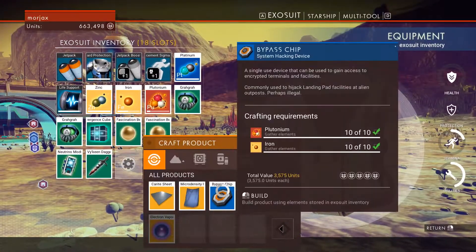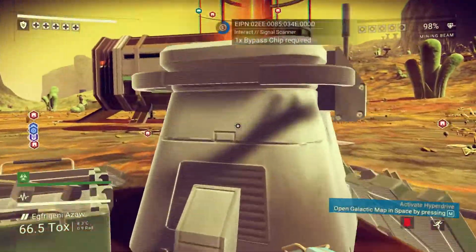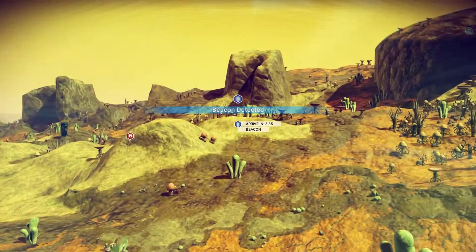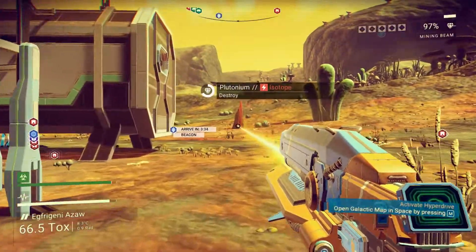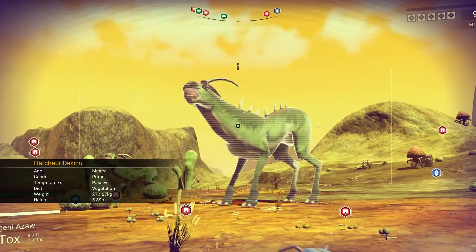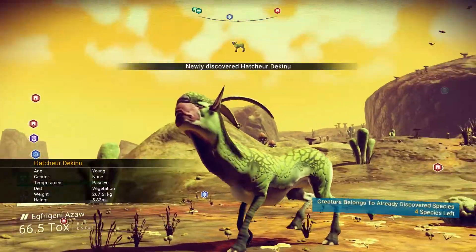We're gonna need at least one bypass chip to summon our ship over, and at least another one to use this right here. Looking for more transmissions — I want a lot of ship upgrades. Seems like we had a whole string of really good ship upgrades and it slowed down quite a bit. Oh, you're large — you're small — you're big with a goofy face on you. Passive vegetation. Crazy.